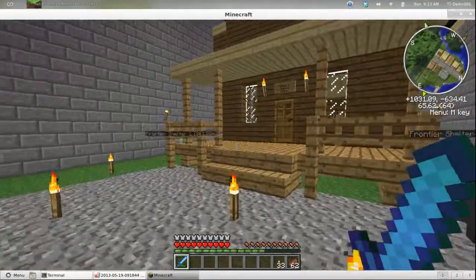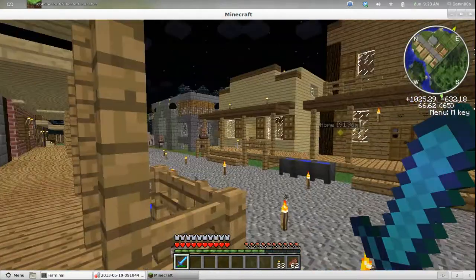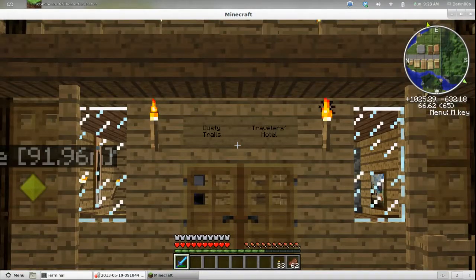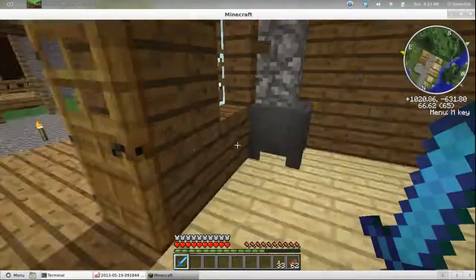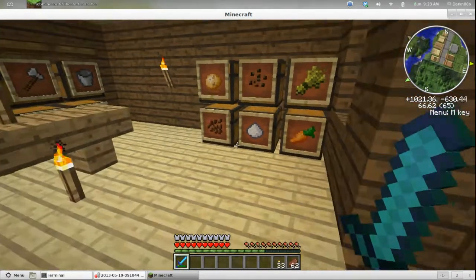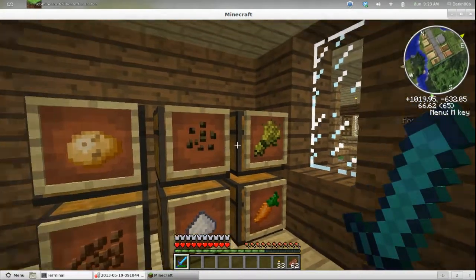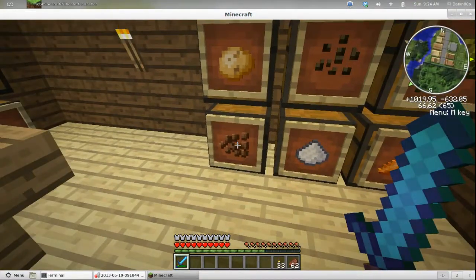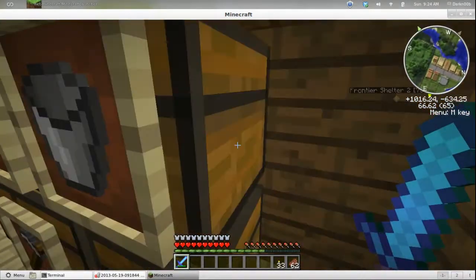Over here we have the general store — Taylor's General Store. By the way, that's just saloon, and this one here is the Dusty Trails Traveler's Hotel. Let's get inside the general store. Got feed and seed over here: potatoes, melon seeds, wheat, carrots, sugar, and cocoa beans — but to me they look a little like coffee beans, so that's what they represent here.